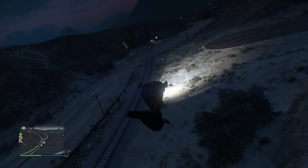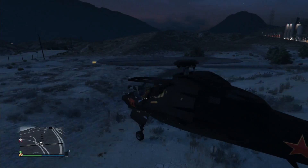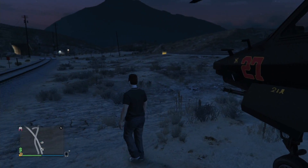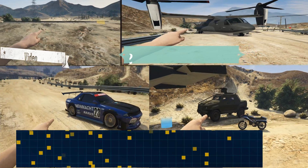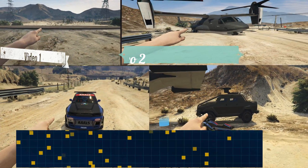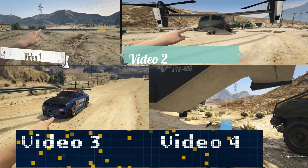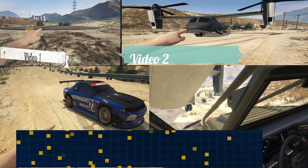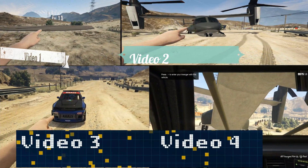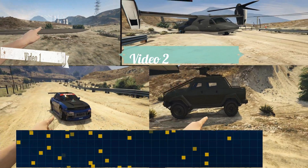You will get four screens and I will walk you through everything step by step. In the top left corner, video one: you will need a facility. The facility needs to be full of vehicles that you don't care about, like Elegy Retro Customs or Elegy RH8s. It doesn't matter what the vehicles are, just make sure the facility is full.